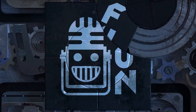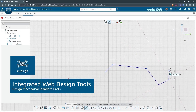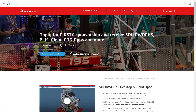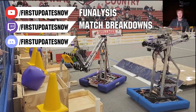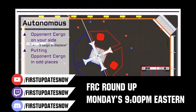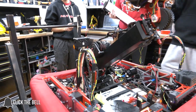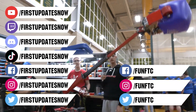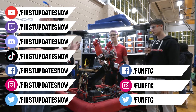This video on First Updates Now is made possible by viewers like you and also the following sponsors. If your team is using SolidWorks, make sure you log into the 3DEXPERIENCE platform to gain access to tutorials, collaborate with other users, and download the Charge Up field and kit-up parts. Go to solidworks.com slash first and click on Log Into 3DEXPERIENCE platform to gain access. The FRC competition season is here — we have a ton of live Twitch and YouTube content coming to you. All of our uploads and archives, including shows, Behind the Bumpers, Phenalysis, and more, are available at youtube.com slash firstupdatesnow. Check out all of our live shows on Mondays and Tuesdays at twitch.tv slash firstupdatesnow. Don't forget to like, subscribe, and ring the bell. Keep the conversation going at discord.gg slash firstupdatesnow. Check out Fun FTC and firstupdatesnow on Facebook, Instagram, TikTok, and Twitter.